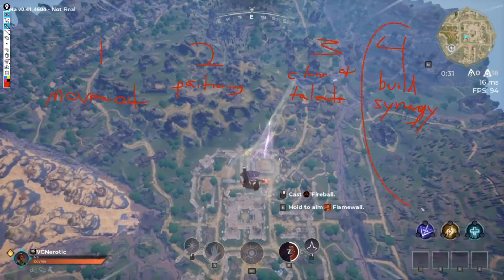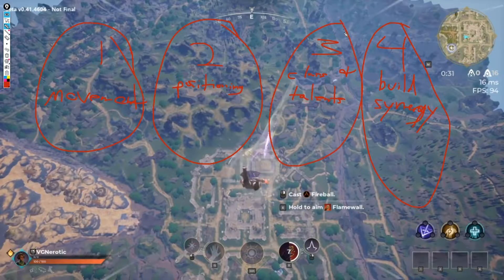Movement is a mechanical skill you'll pick up as you play the game. Positioning is semi-mechanical, more game sense — you'll find that high ground is your best friend. Class and talents are purely selected before the game starts through theory crafting, and you'll learn those by experience.